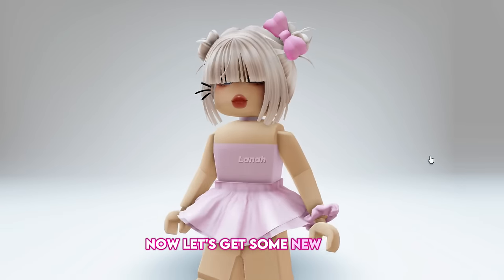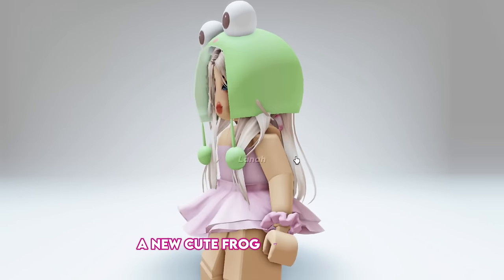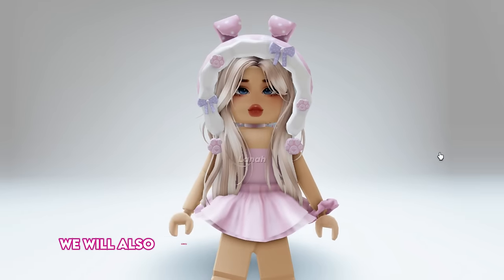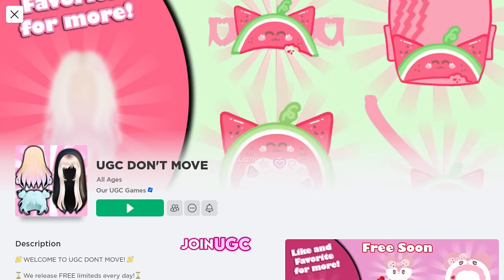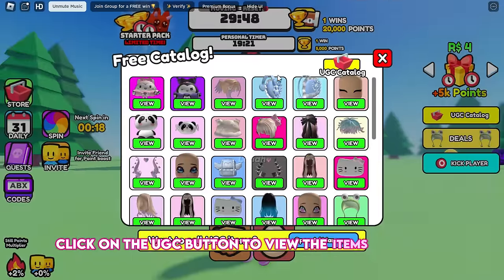Now let's get some new cute free hairs for both girls and boys, a new cute frog set, free faces, and many cute items such as hoodies and backpacks. We will also redeem codes to get the items quickly. Join UGC.move and click on the UGC button to view the items available.